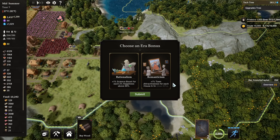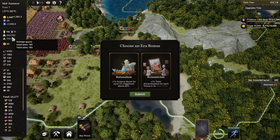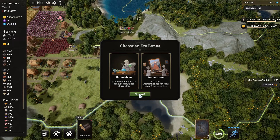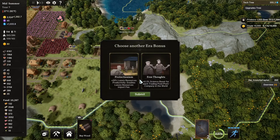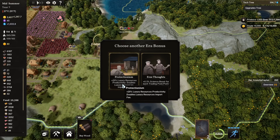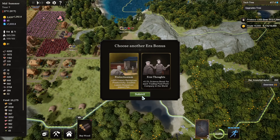Romanticism — plus one percent immigration attractiveness for each house that is level five. We have 32 of them, so that's 32 percent. Submit. Choose another era bonus — protectionism: plus 20 percent luxury resources productivity. That's actually a good thing, we would really like to do that. Free thought is just a science boost. Anyway, it doubles the luxury resources import fee, but that's fine — we are not going to import luxuries at all; we will produce our own.